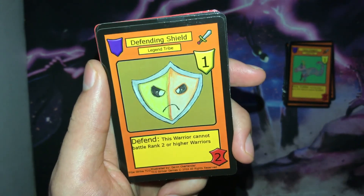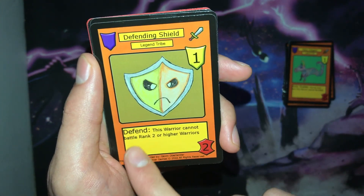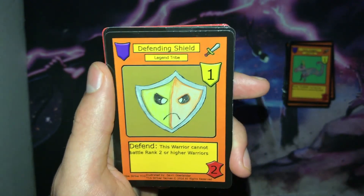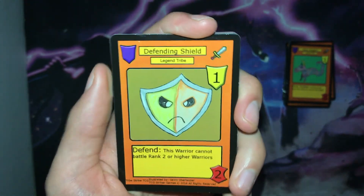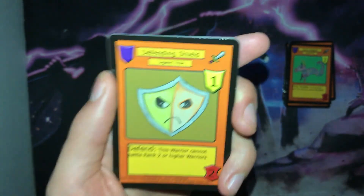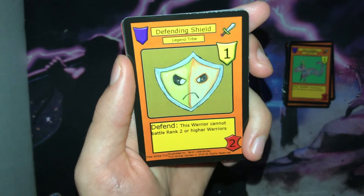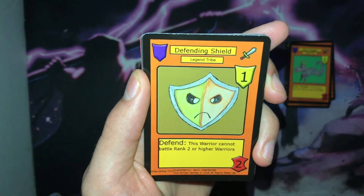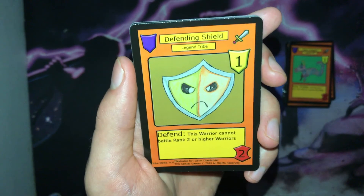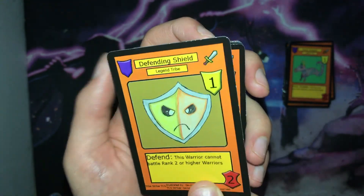Next we have the grown-up version of Scared Buckler — Defending Shield. It is a rank one warrior with two power and the Defend ability: this warrior cannot battle rank two or higher warriors. This is another amazing defensive effect and it mostly nerfs the Space Tribe a little bit. If you drop this in your shield zone, most of the time against a Space Tribe deck — as long as it's not one focused around a cloning unit — they'll only have rank twos and threes in their war zone. So it forces them to deploy a rank one warrior, which they may not have readily available. It's an amazing defensive card for the Legend Tribe.